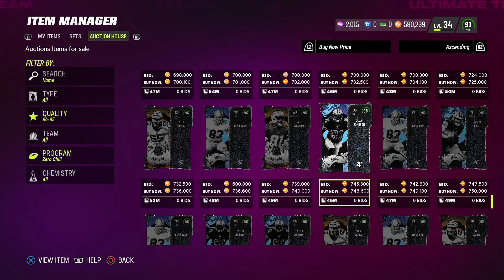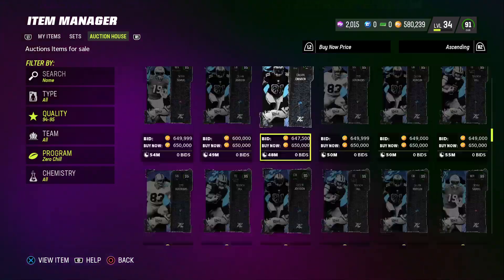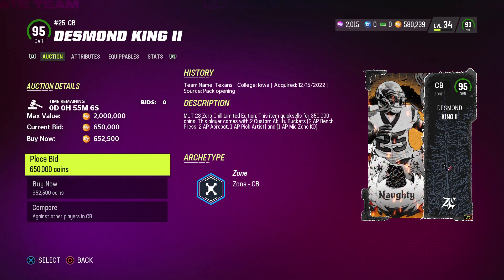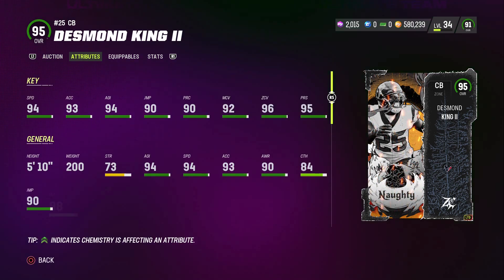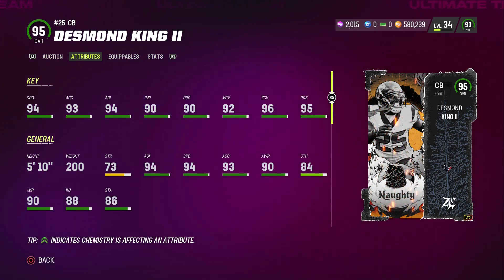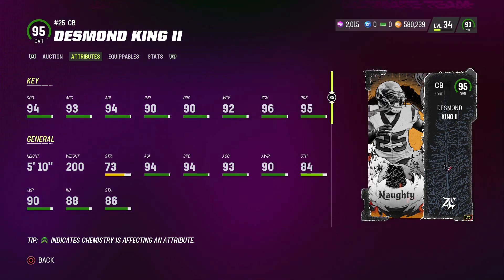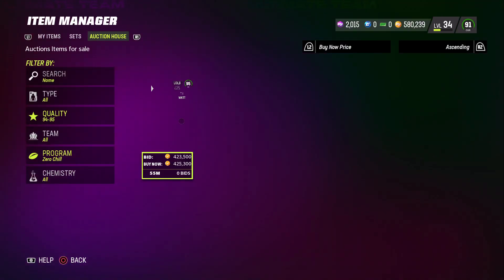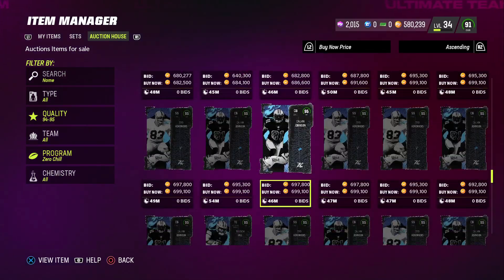Let's look at the LTDs. I see Desmond King as one of the LTDs. He gets 1 AP Mid Zone, 1 AP Pay Card, 2 AP Acrobat, and 2 AP Bench Press. He's got 94 speed, 93 acceleration, 96 zone, 93 man coverage, and 95 press — probably the highest press of any corner. But he's 5'10", guys. A lot of people are saying they like him overall, so this card could be very nice.